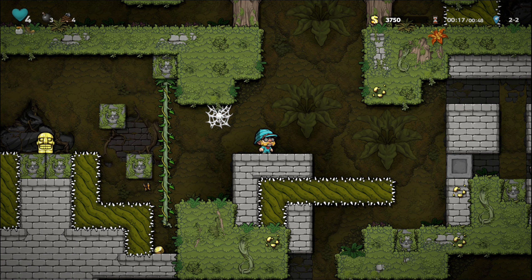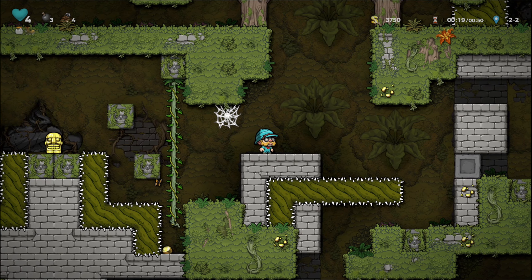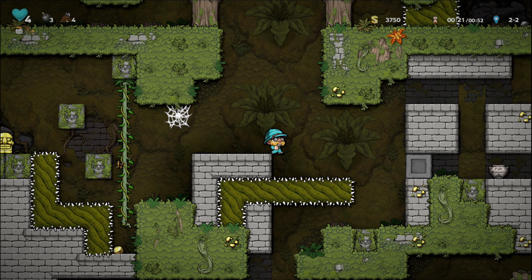If you have the spring shoes or the spike shoes, you can stand on these small spikes in the jungle and you won't take any damage.